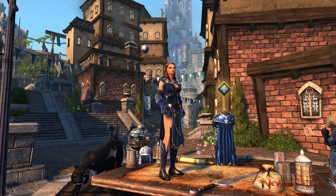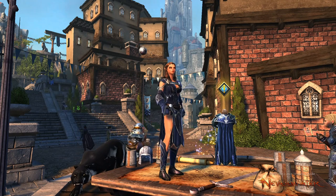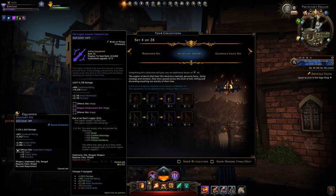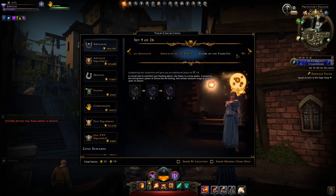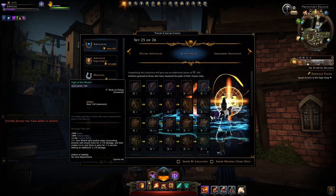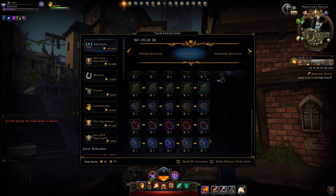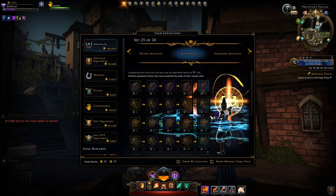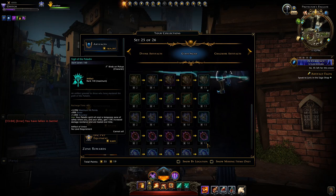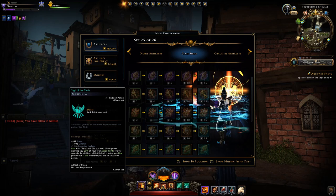I'm going to cover that later in the video. First I'm going to show you how you can obtain your class sigil. Your class sigils are in the Collections tab — head over to the Artifact section and all the way at the back you'll find your class sigils. Not many of them are overly helpful, however a few are very useful: the sigil of the paladin, the sigil of the fighter, and the sigil of the cleric.